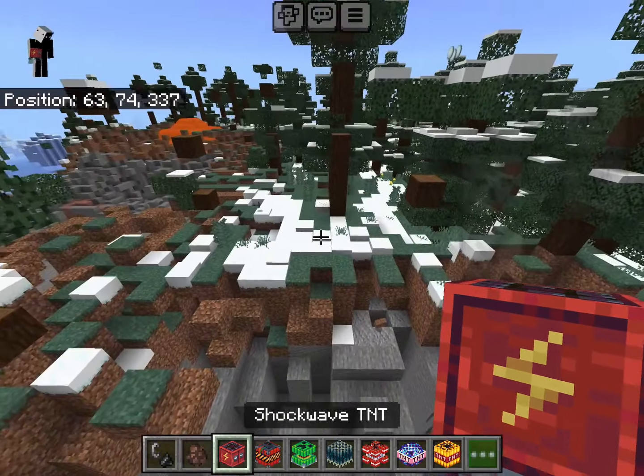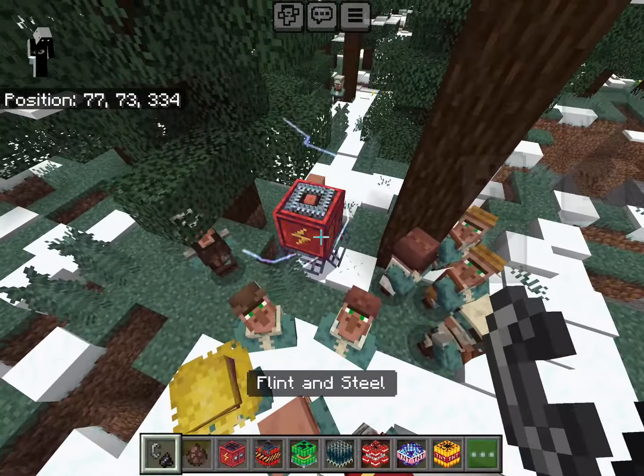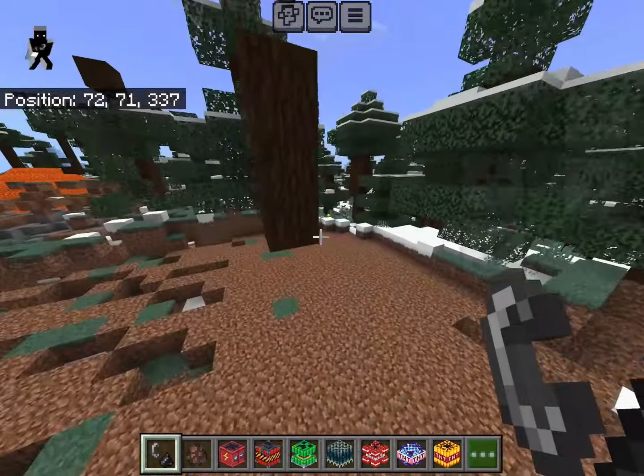Next is the Shockwave TNT. We spawn some villagers as test subjects and place it down, and boom — just like that, it creates a shockwave. Pretty simple but pretty effective, and now it's just a clean flat area.